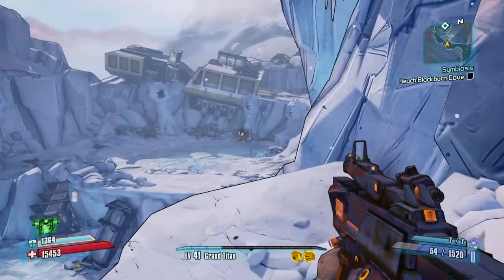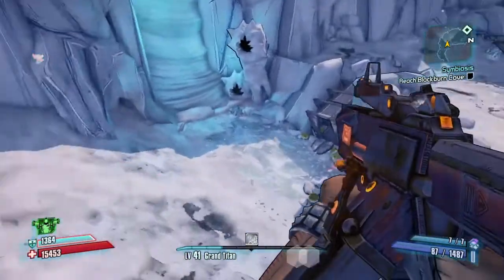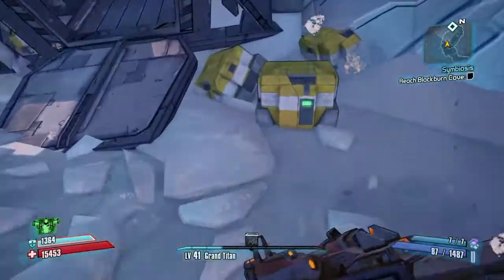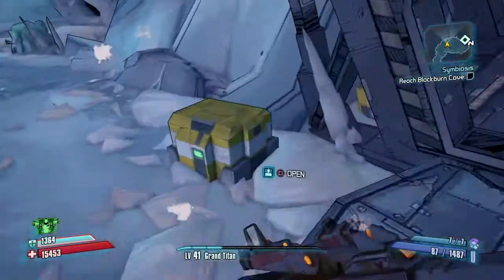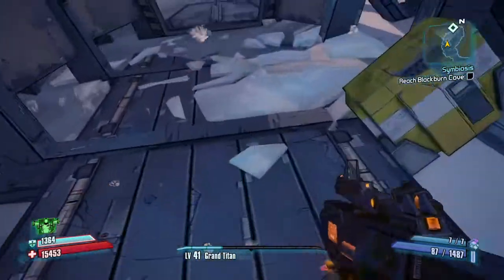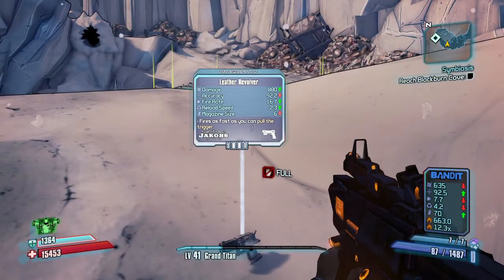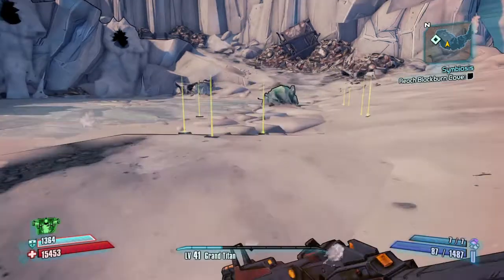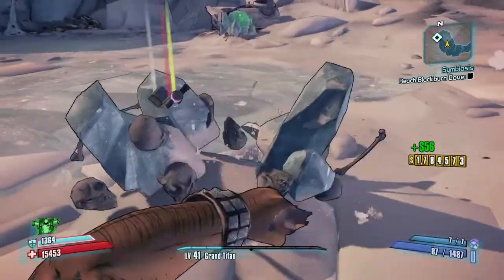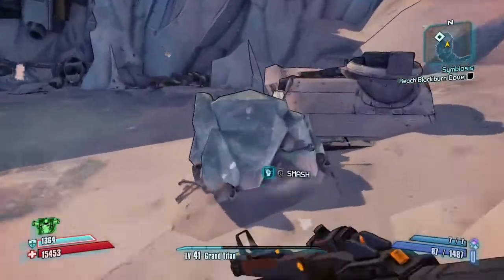Look at all those scattered items. We'll come down here. He always drops one pistol, and if the pistol is not a white one, then it's a Hornet. He drops cash and one pistol.